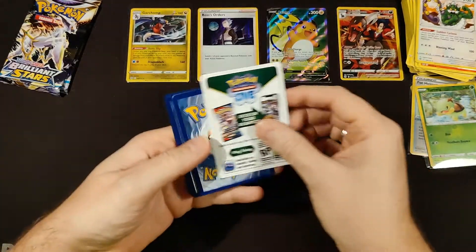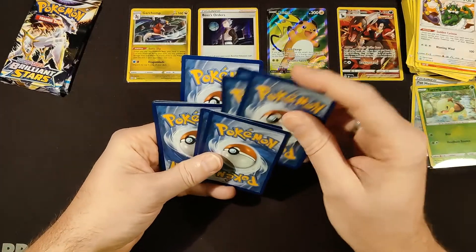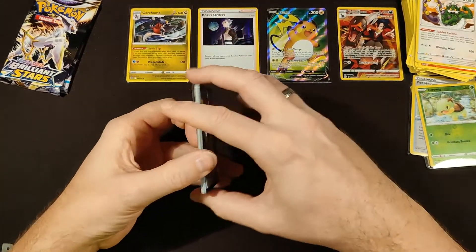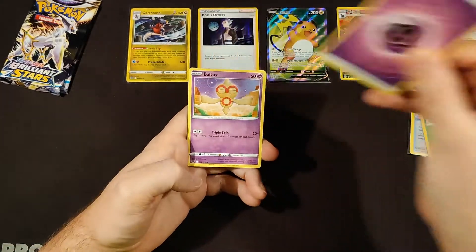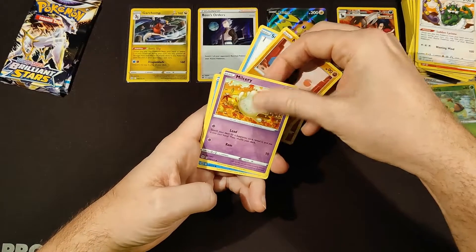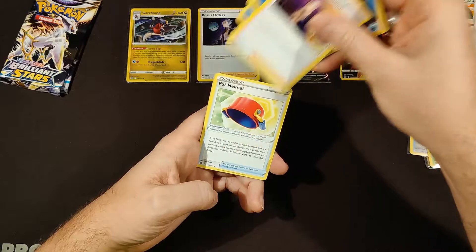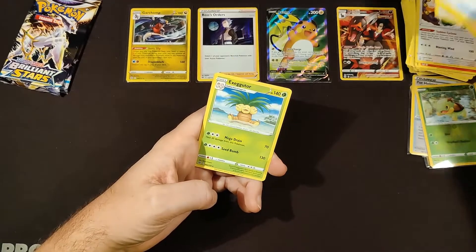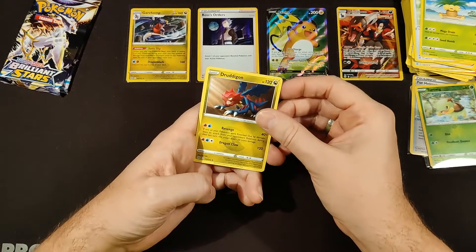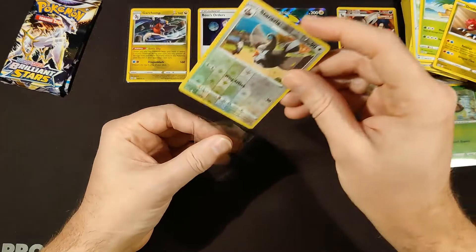Pack seven — it's another white coat card. Psychic energy, Baltoy, Snom, Nosepass, Miltank, Acerola's Premonition, Pot Helmet, and Exeggutor. Our rare is Druddigon non-holo, and we have a reverse of Staravia.